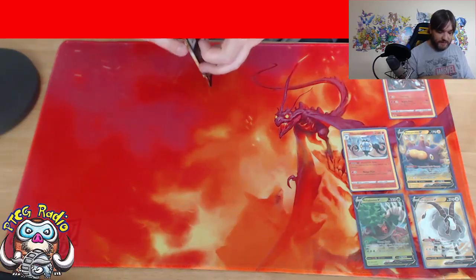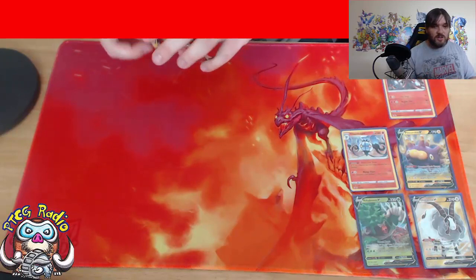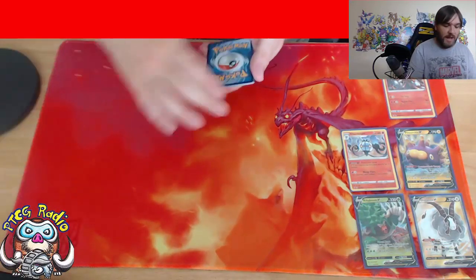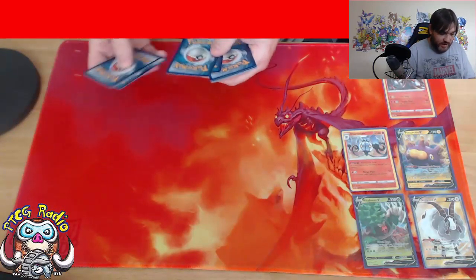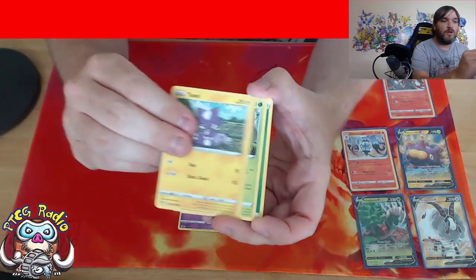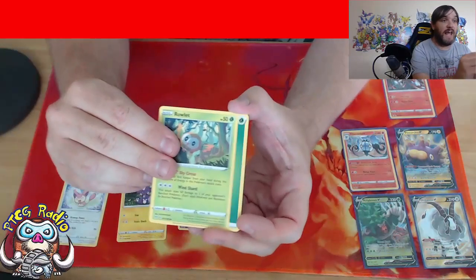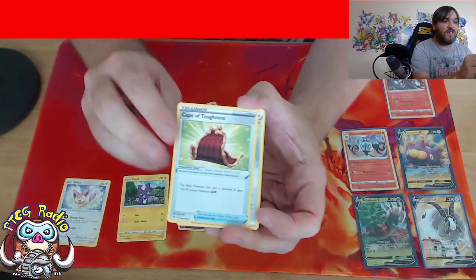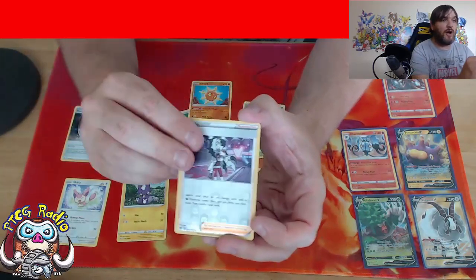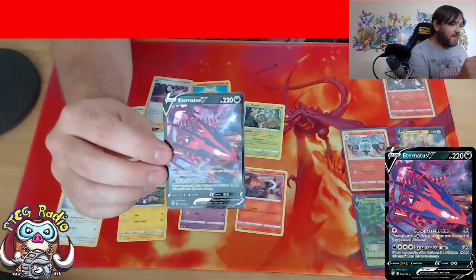I'm going to need a nice card from the final Darkness Ablaze pack - something to make me go 'Oh! That was worth it, it was worth going to buy these Darkness Ablaze cards.' There's a Larvesta, a Morpeko, Toxel, Salandit, and the last pack luck has been in - Rowlet, Grass Energy, Caper Toughness we like, Powerful Colourless Energy we like, there's a Sableye, Reverse Holo Piers. And - Eternatus V! There we go. That's a nice card. Eternatus VMAX is being phenomenally hyped as a deck right now, and you can't play Eternatus VMAX without Eternatus V.